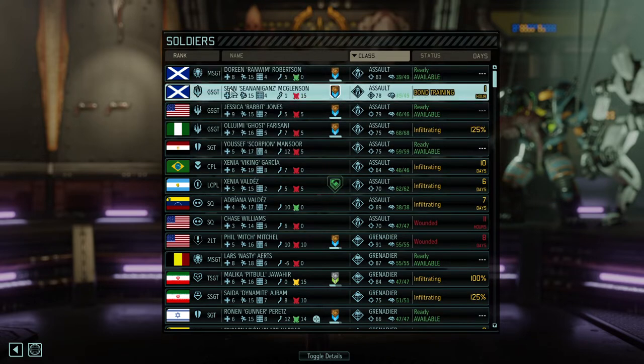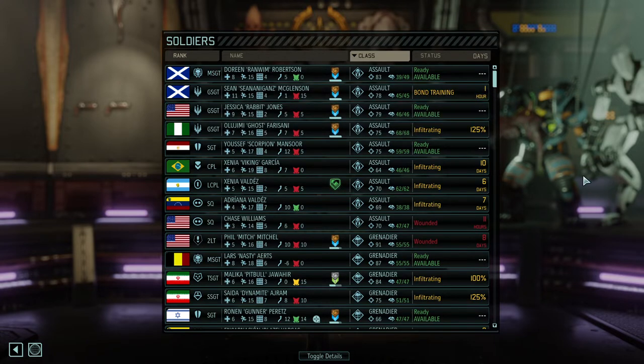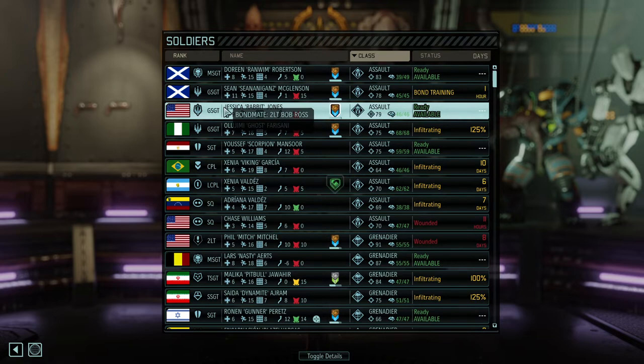The first thing you will see when you install the Long War mod is that there will be more base attributes, and they are actually important. The key thing to understand is that soldiers will always be created unequal — some soldiers will excel in certain stats while others will be quite bad at the same set, making it more meaningful to pick and choose classes for your specific soldiers.